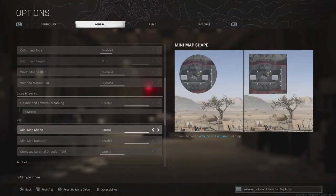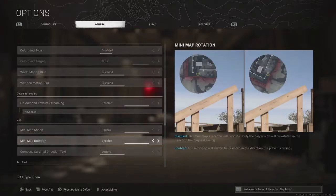Minimap — you want a square. If you have it as a circle, as you can see, you actually see less of the map. So if you have it as square, you see more — that's what you want. Minimap rotation enabled — of course, you want this on.